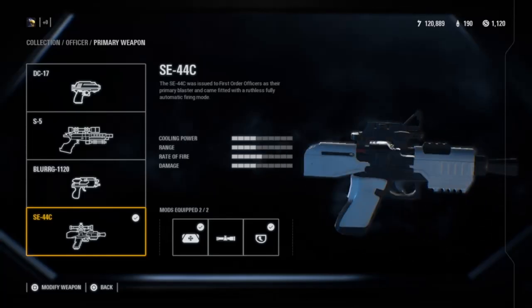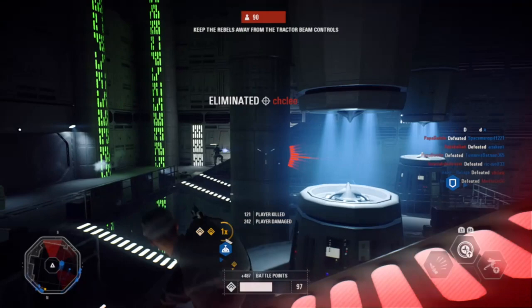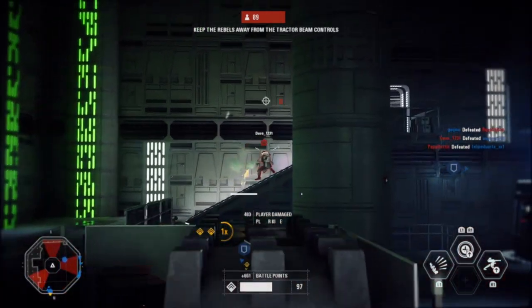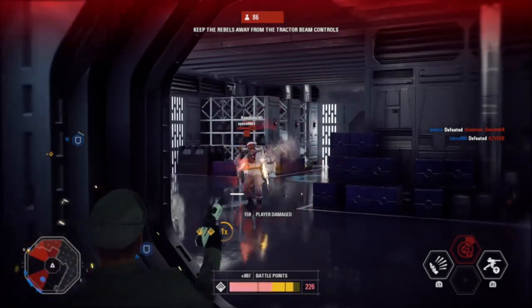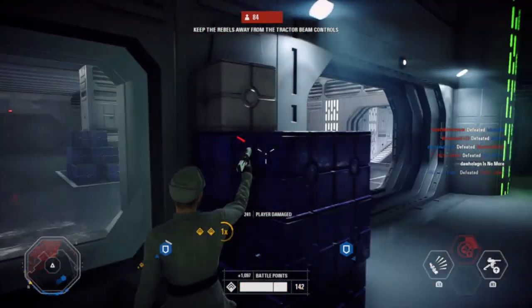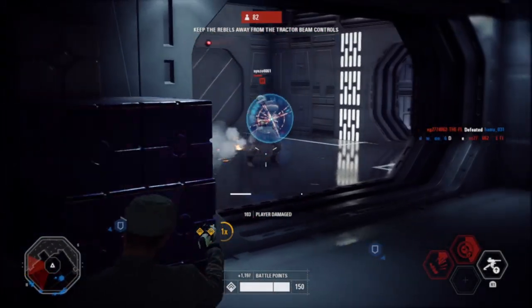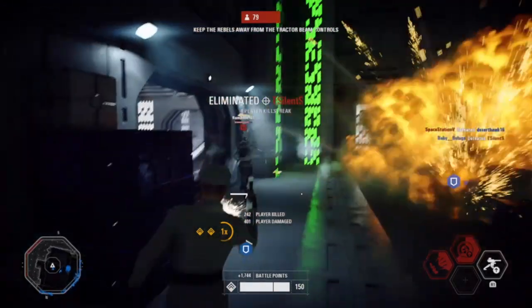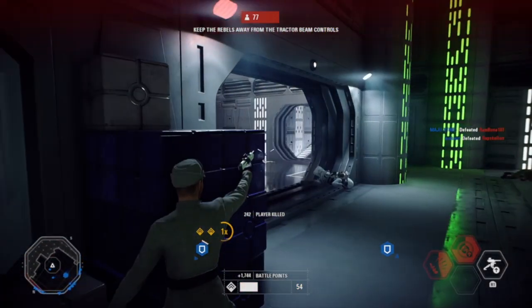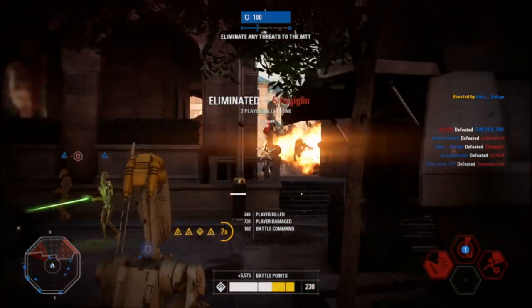Number three is the SE-44C. I consider this a better version of the CR2 — the rate of fire is just insane when you mix it with rapid fire. On top of that, it feels like you never need to reload. The gun might lose some accuracy at farther range, but it's still pretty decent at medium to far range. This is by far the best weapon for taking out as many enemies as possible up close. If you're ever in a 1v3 situation, this is the gun you'd want. It comes with three mods: improved cooling, night vision, and rapid fire. Get improved cooling first, then absolutely grind for rapid fire.